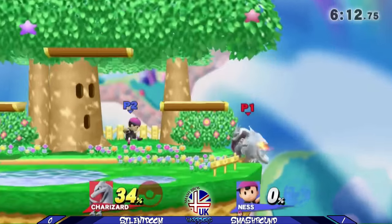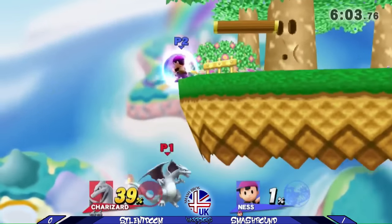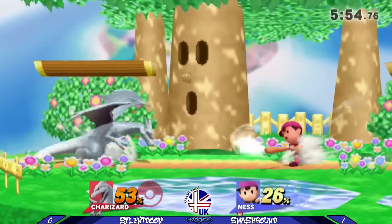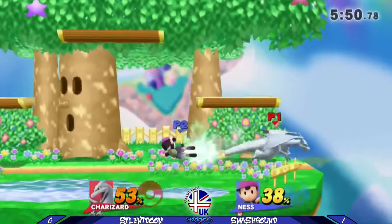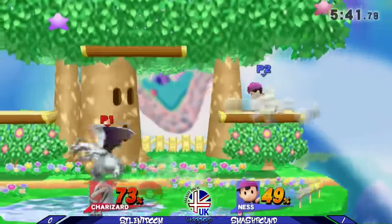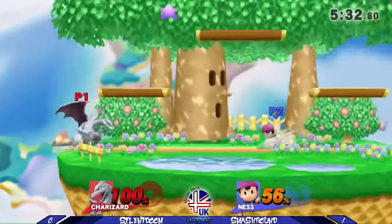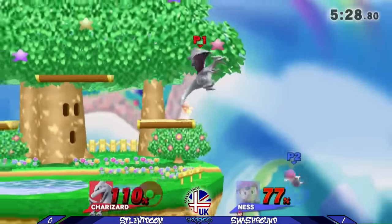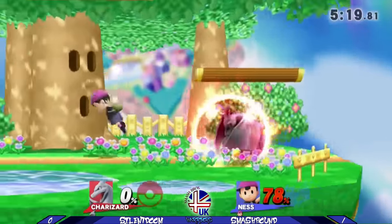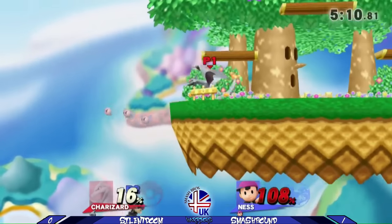Up throw onto the top platform with Dreamland's lower ceiling equals death at 110. So Charizard as a whole — since he's a new character in this series — what you want to be doing with him: he's a pretty defensive character. You want to be spacing out short hop nairs, short hop fairs, as well as abusing his jab, Flamethrower, F-Tilt and down tilt. Those are pretty much his main options in neutral. And then with regards to your punishes, you want to be fishing for those grabs, because he has a very solid grab game coupled with a fantastic grab range. He's able to shield grab a lot of approaches from characters.